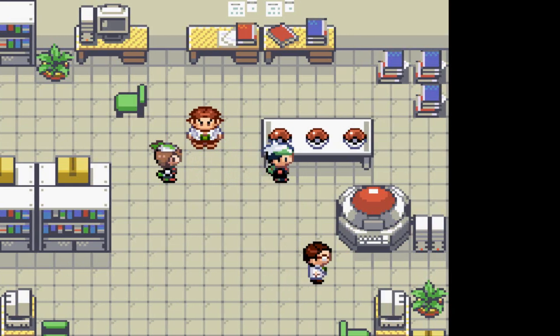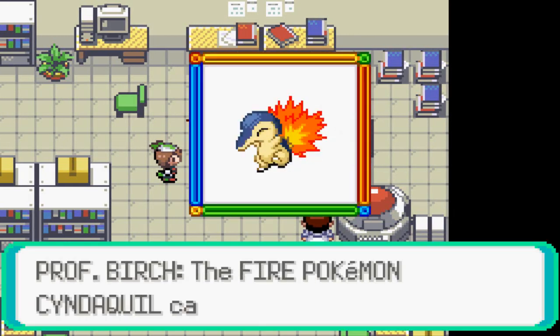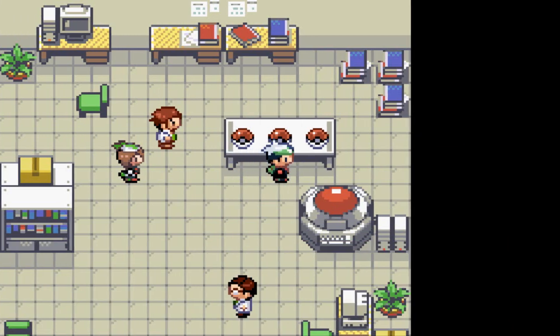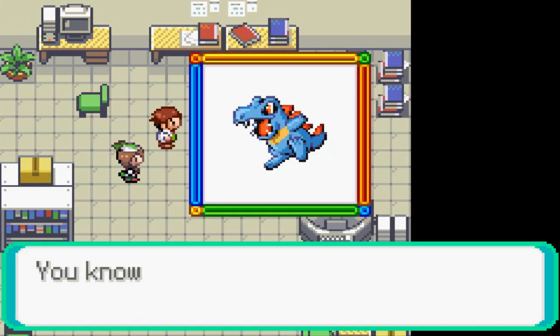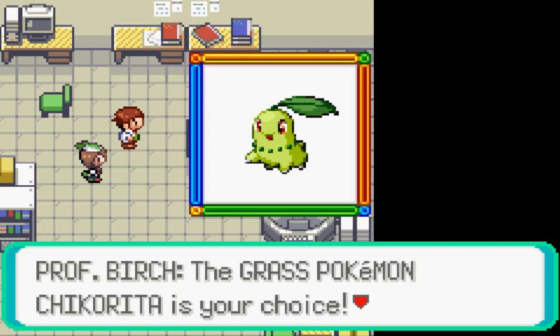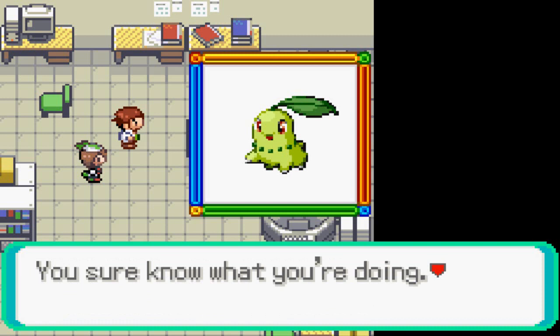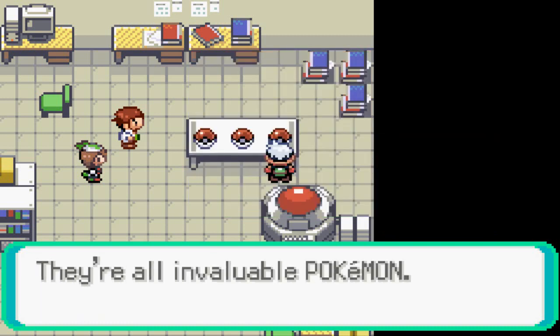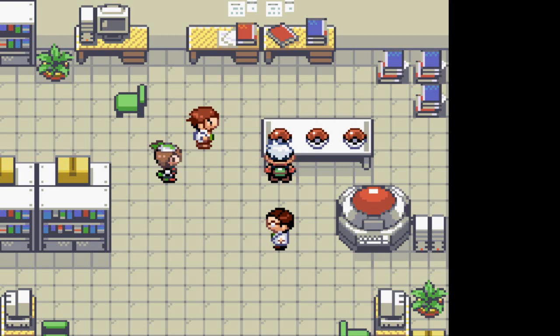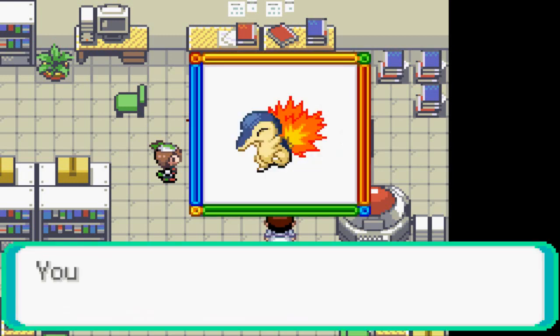Right here we are able to get ourselves a Johto Pokemon. Here we have Cyndaquil, the fire type Pokemon. Then you've got Totodile, the water type Pokemon. And here we have Chikorita, the grass type Pokemon. For the sake of keeping it all canon — because I don't necessarily count Pokemon Liquid Crystal as a canon game — I am going to choose my starter Pokemon from the Crystal version and HeartGold version, and that is Cyndaquil.